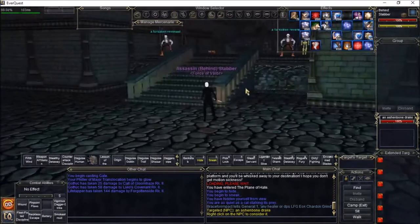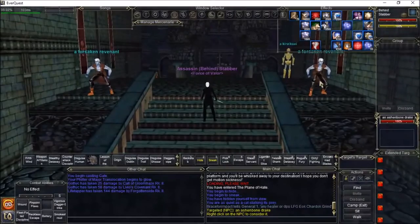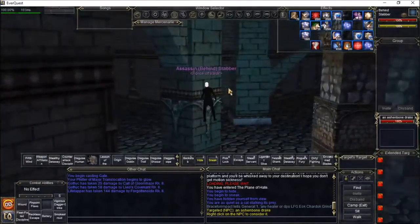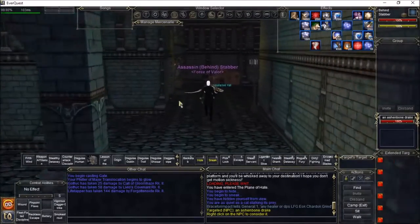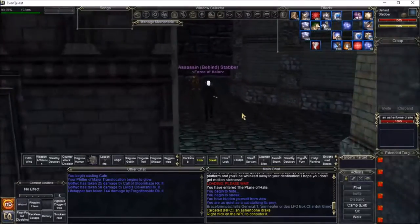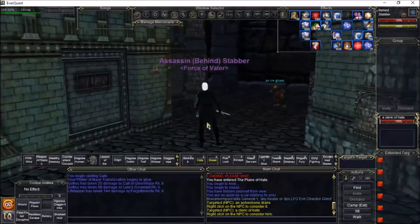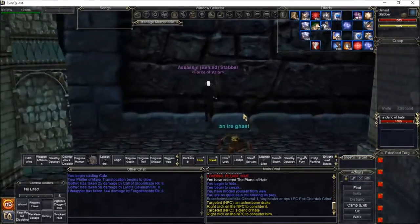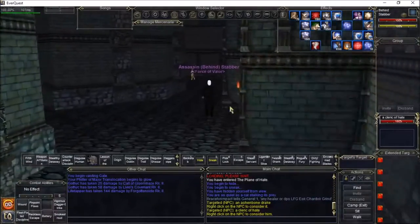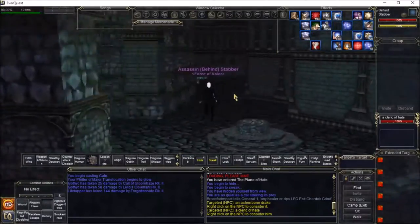Right off the bat you've got bone drakes. In here you're going to have a lot of these vampire-looking guys, a lot of undead, and of course chests. The planar zones like Plane of Hate and Plane of Fear drop class-specific armor for certain classes. For example, cleric stuff and rogue stuff drops here, but wizard stuff would not drop here at all — their items only drop in Plane of Fear.